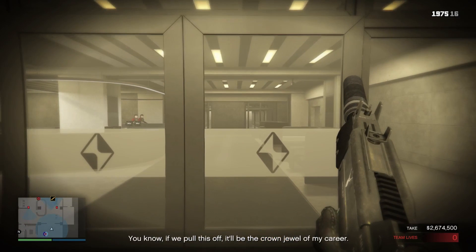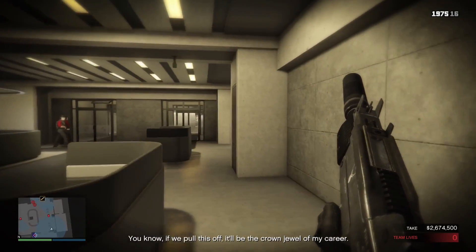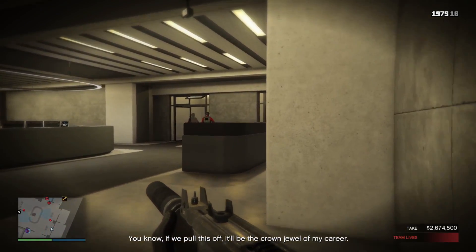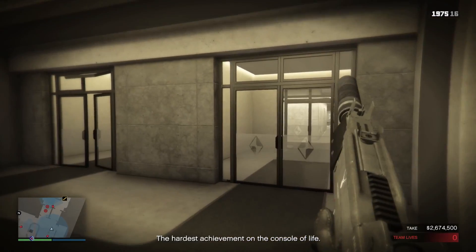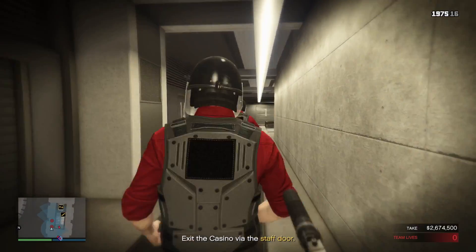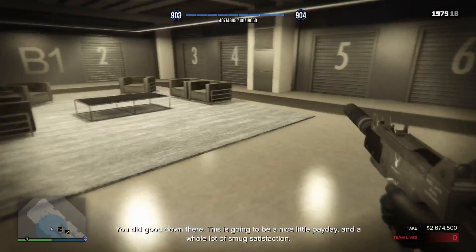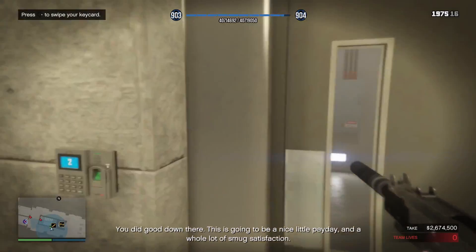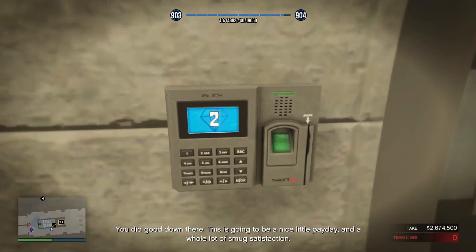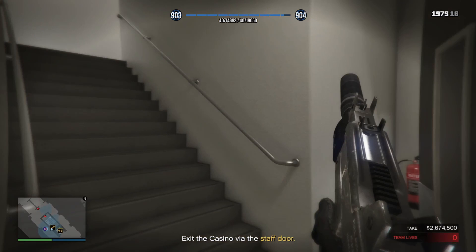Exiting the vault there will sometimes be two guards patrolling next to each other. You need to wait for them to go past the doors where no cameras can see them before taking them out. If you still have the EMP, now would be the time to use it on the way out. Just like before, you can run up the stairs past the camera — it's not going to see you.